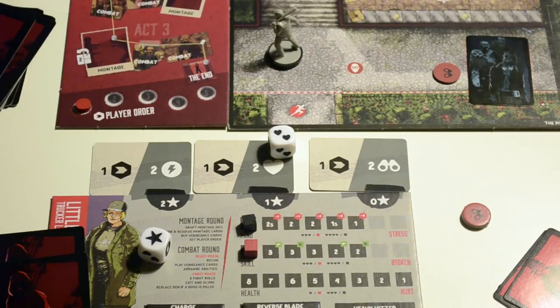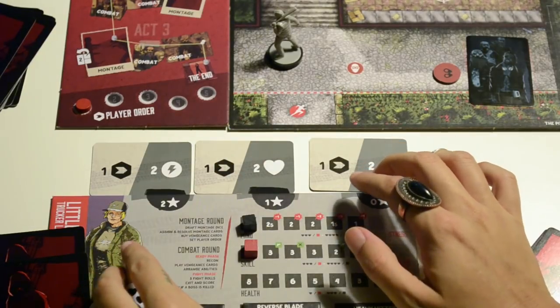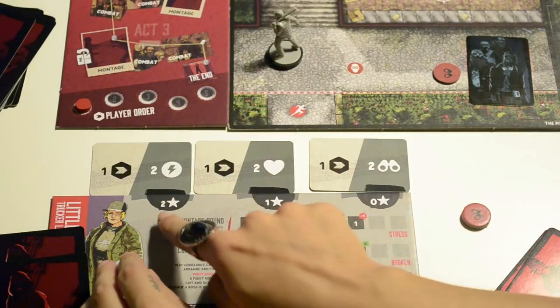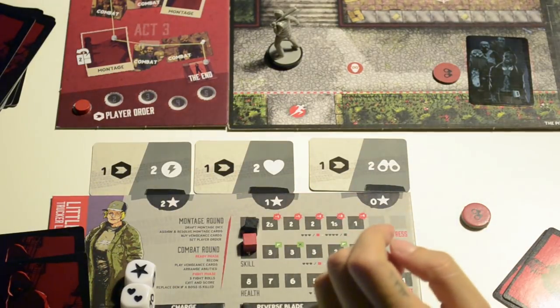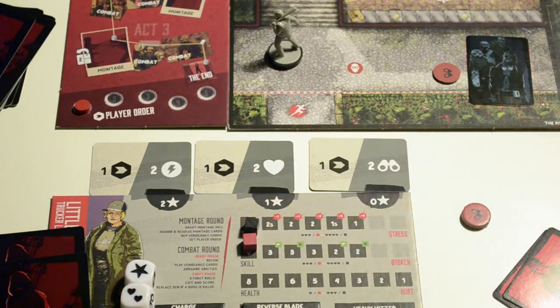At the end of the montage phase, we determine the new player order. Count all the speed points — one plus one plus one equals three — you only count this set, not the other. Compare with the rest of the players and create the new player order.